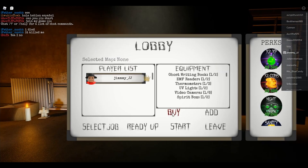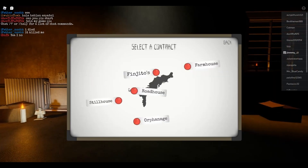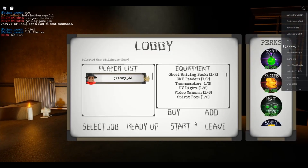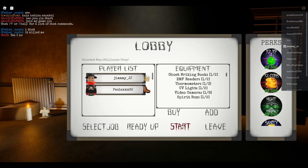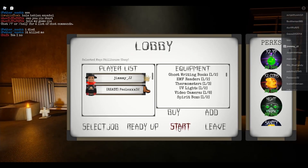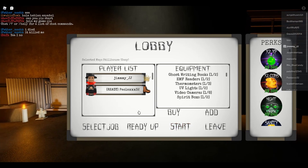So there's equipment here that we need to buy. It looks like it comes with some of it. Let's go to the Steel House. Difficulty - we'll make it easy. And then we'll see if we can start. Oh look, Paola, our sister Robloxian! I'm not sure who she is, but shout out to her. She's ready. Let me hit ready up myself too.